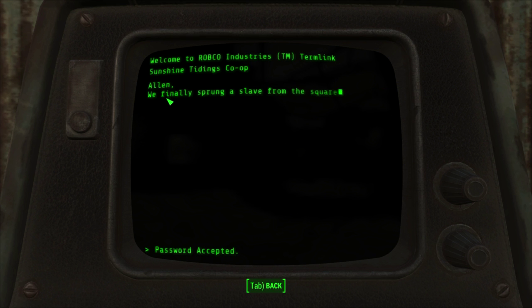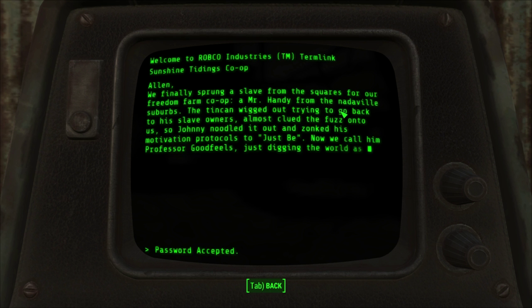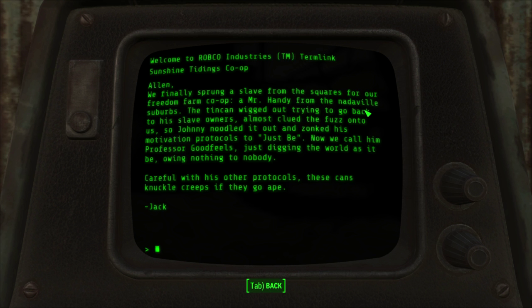Let's check the log first. We finally sprung a slave from the squares for our freedom farm co-op. And Mr. Handy from the Natterville suburbs, the tin can, wigged out trying to go back to his slave owners, almost clued the fuzz onto us. So Johnny noodled it out and zonked his motivation protocols to just be — now we call him Professor Goodfields — just digging the world as it be, owing nothing to nobody. Careful with his other protocols, these cans can knuckle creeps if they go ape.